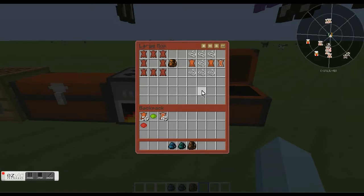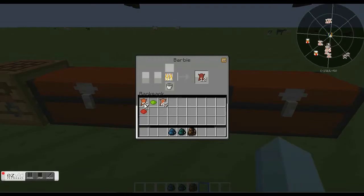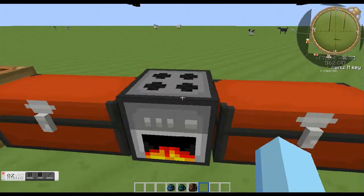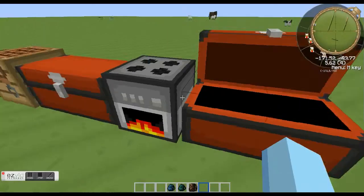This mod also adds two new types of leather, only one of which you can actually craft with. You take seven string, arrange it like this, and fill the rest with leather to get bound leather. Then you put that in the furnace and it smelts into tanned leather.